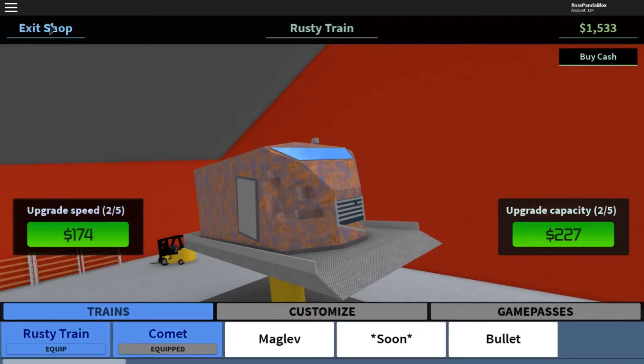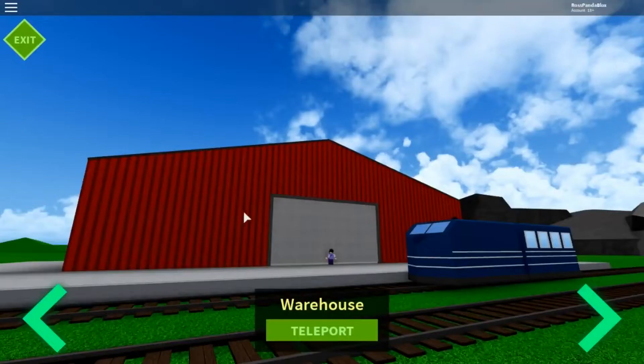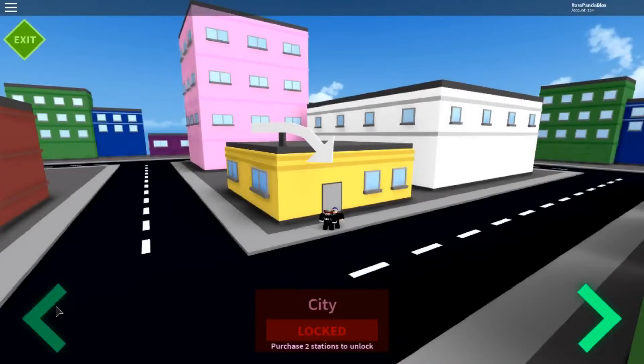There's an exit the shop option here. I think there was a teleporter. It says 'Purchase two stations to unlock.' Oh yes - you can also get access to other lands it seems. So once you unlock the two abandoned stations, you'll be able to get to the city.